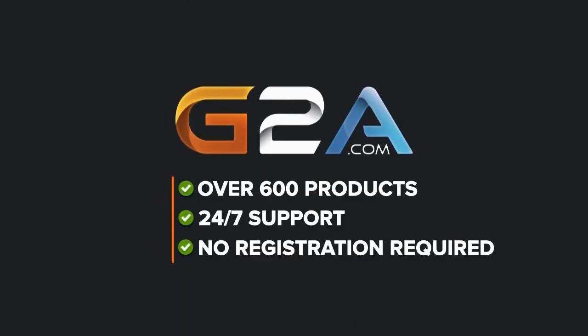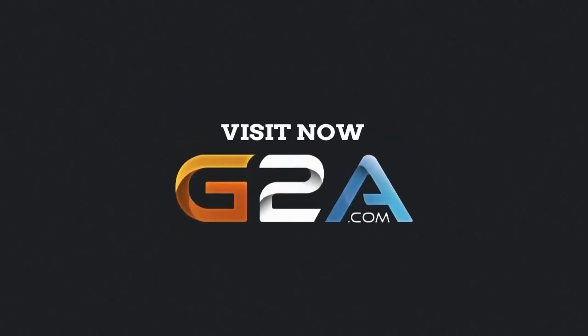For cheap games, Xbox Live and PSN codes, check out G2A in the description and use the code 'echo' at checkout.